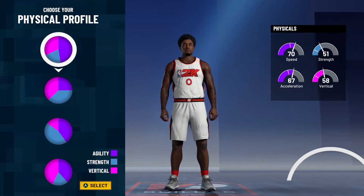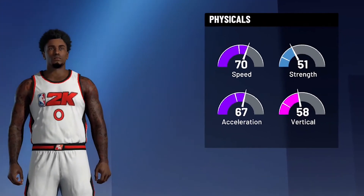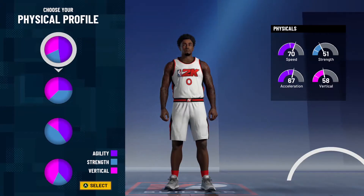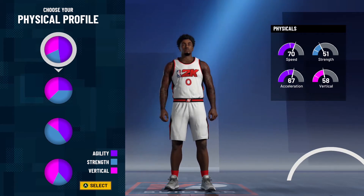For the physical profile, it's going to be the all-speed pie chart. From the stats it's going to be 70 speed, 67 acceleration, 58 vertical, and 51 strength. The speed and acceleration are what we're focusing on — we're going to finish around 80 speed and 80s acceleration. If you have Gym Rat that gives you plus four for each attribute. Gym Rat this year is easier — it's SS2 instead of SS3 like in 2K20.